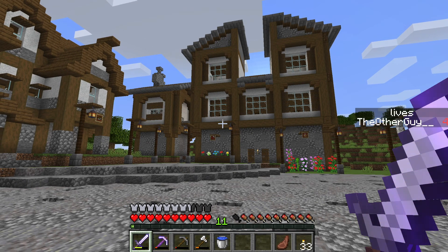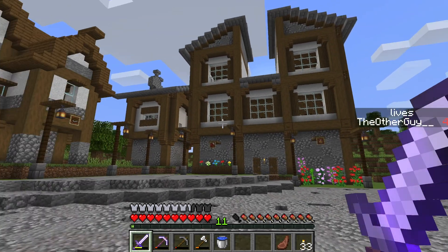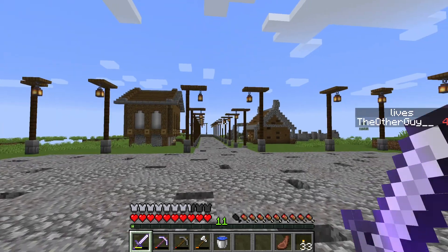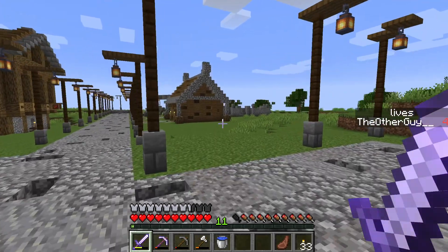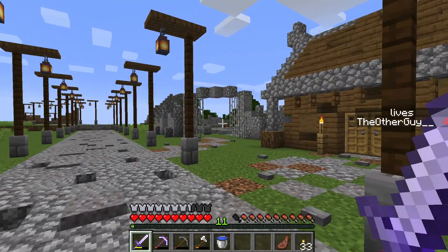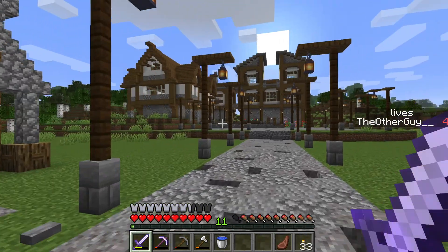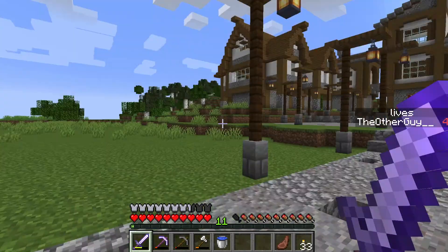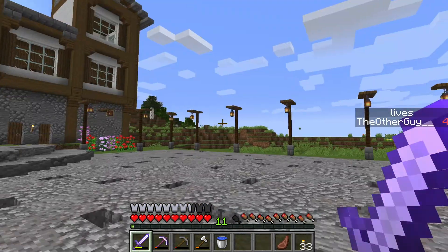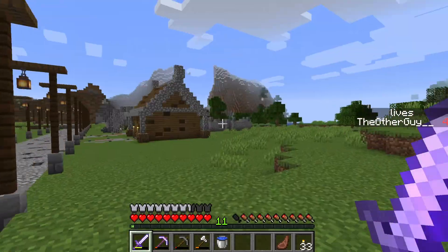Hello everyone and welcome back to another episode of Minecraft Medium Core. Starting off right here in front of the beautifully large inn and tavern now that it's completed. For today's episode I'm going to do a more laid back kind of thing — working on taking the decorational style that's in here, the bushes, the flowers, the grass, and spreading it all around here, prettying up the areas around the building and behind it.